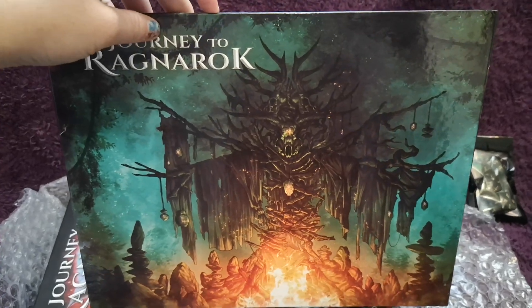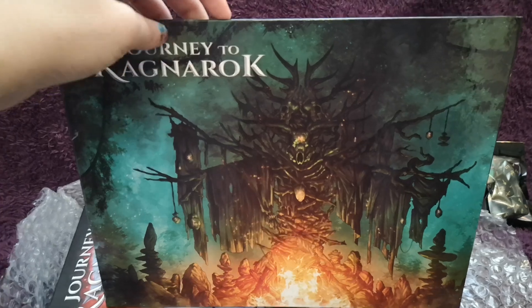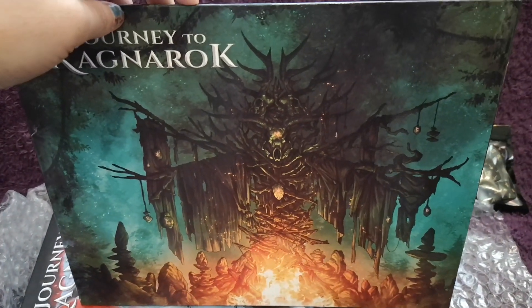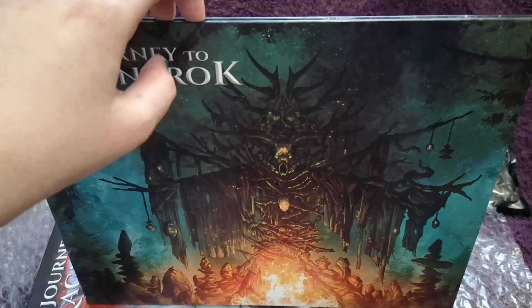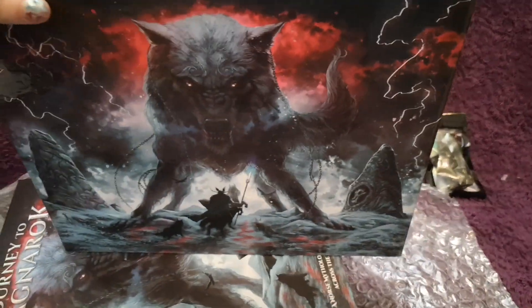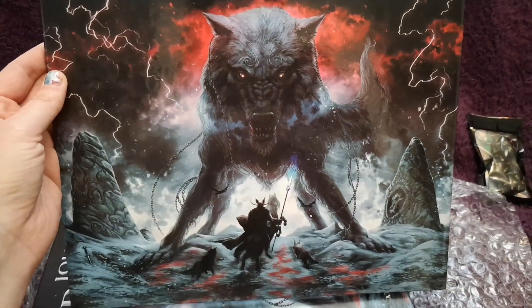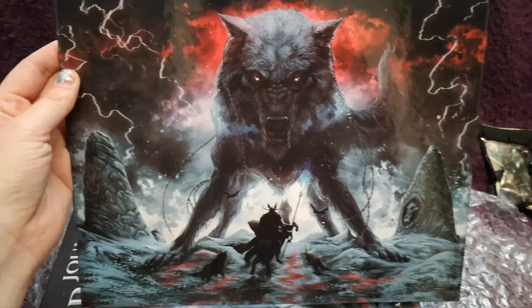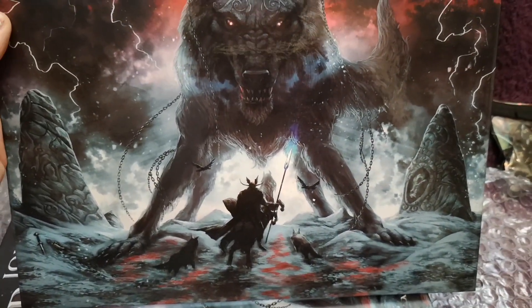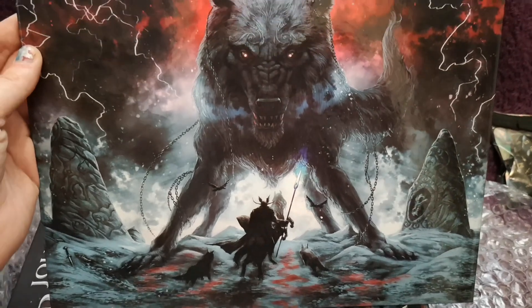So I've got those, and then this is the DM screen — let's look at this first. Oh, very Halloween-esque! We are near October — I know we're only halfway through September — but look at that. There's a kind of sacrificial altar, and then if we turn it around we get the legendary scene between Fenrir and Odin.